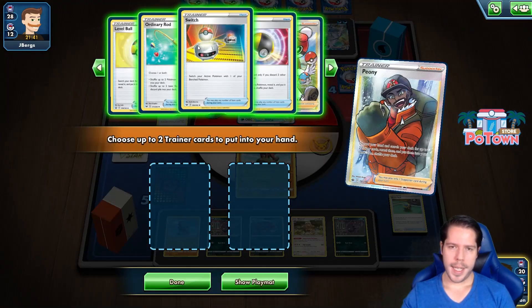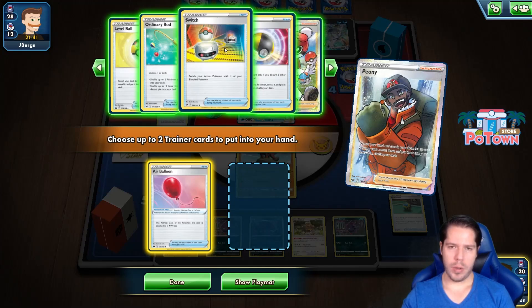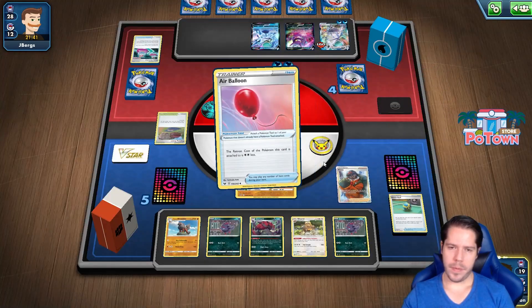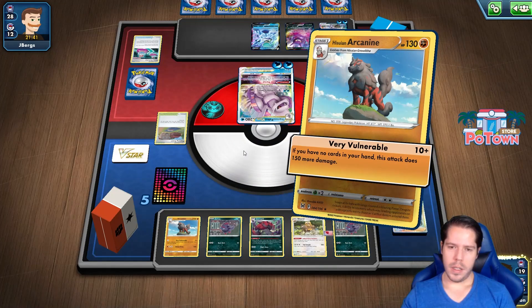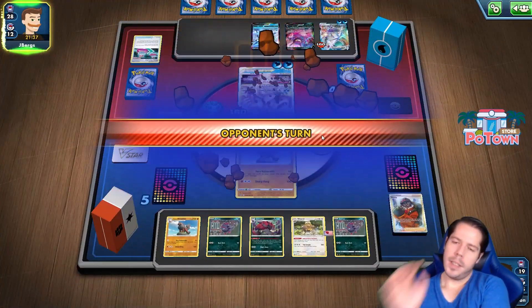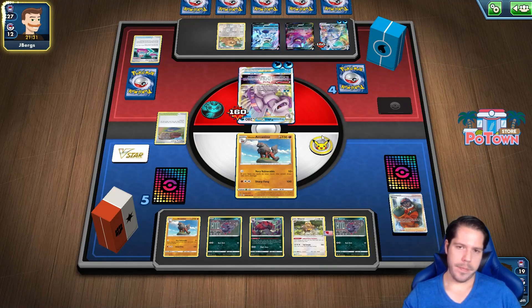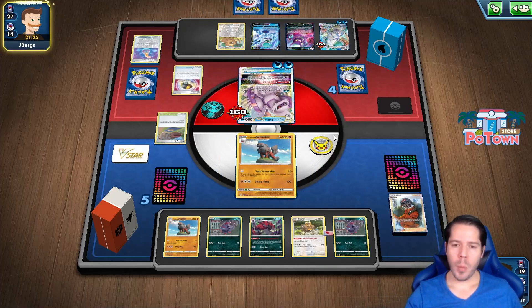So, Peony — grab one Herbaloon since they've downed their Tool Scrapper, and honestly that's all I'm going to grab. Just the one card. And very vulnerable — I feel very vulnerable with a zero card hand and no Bosses Orders available for me.